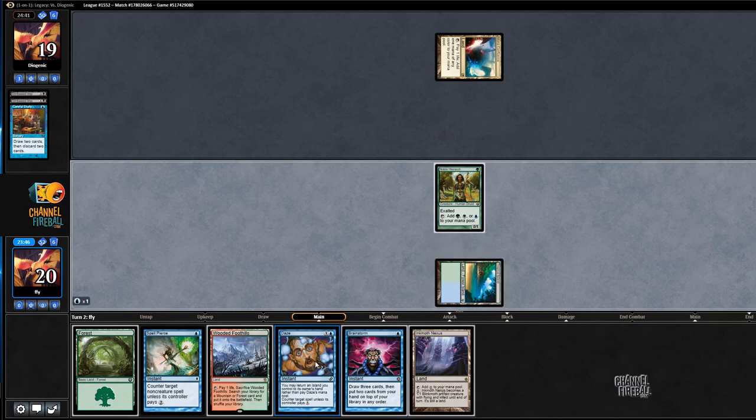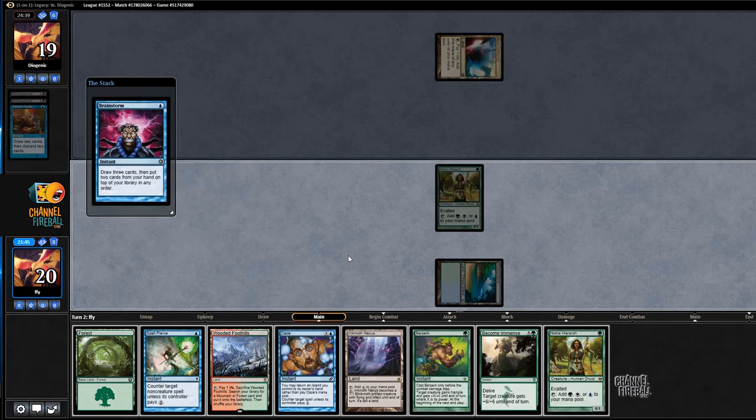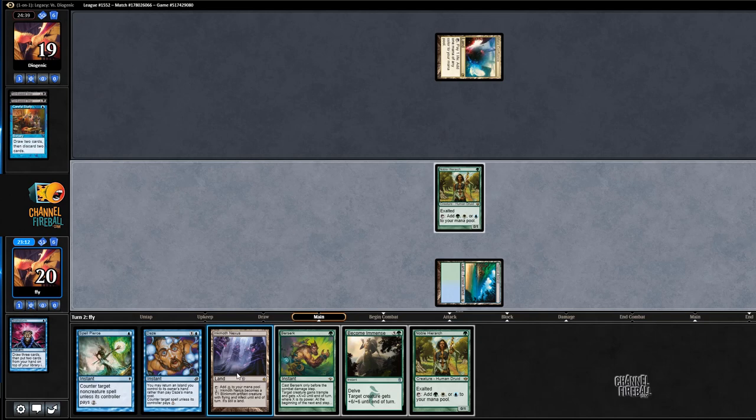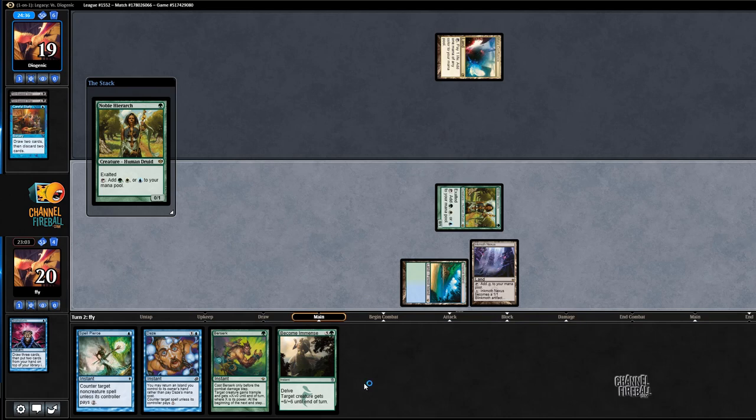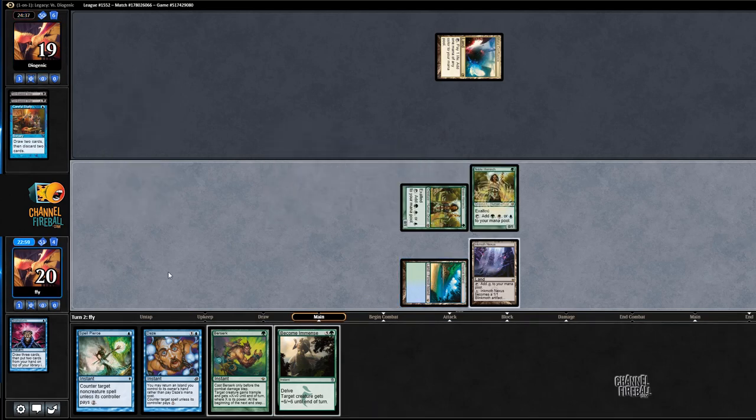Brainstorm. I want to put back Forest for sure, and Wooded Foothills I suppose, but in the other order — Forest on top, then Wooded Foothills. I'm going to play Inkmoth Nexus. We'll play another Noble Hierarch. Hopefully we won't get killed this turn — we do have a Daze to protect ourselves. And if we don't get killed, we kill him next turn. That'll be good.